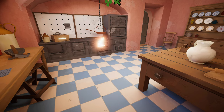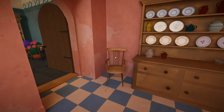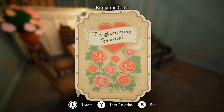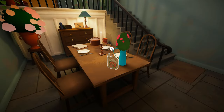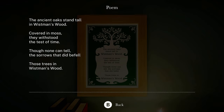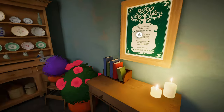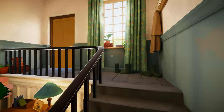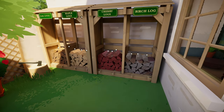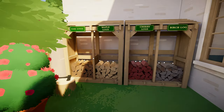Ash bloom. Maybe we gotta take the plant and put it on here. What's this one? To someone special, a romantic card. 'Dearest Hazel, I picked you some roses from the garden to cheer you up. When you're done with your work in the kitchen, would you like to meet me for a cup of tea in the formal garden? The pond is lovely this time of year. Warm regards.' The ancient oak stands tall in Wistman's woods, covered in moss, they withstood the test of time. Though none can tell the sorrows that did befall those trees in Wistman wood. We got a porcelain deck. What else we got? It's not locked, so we got places to go. Look at all the logs. We got oak, maple, cherry logs, and birch logs.